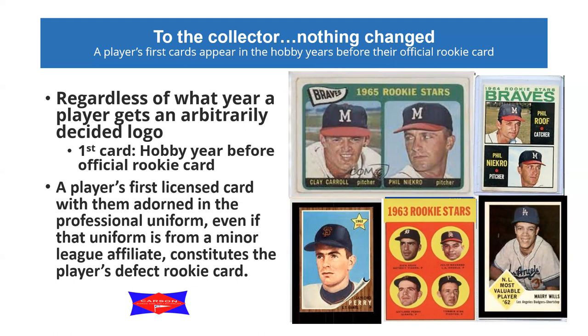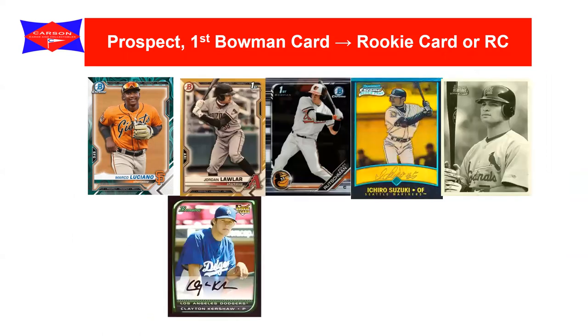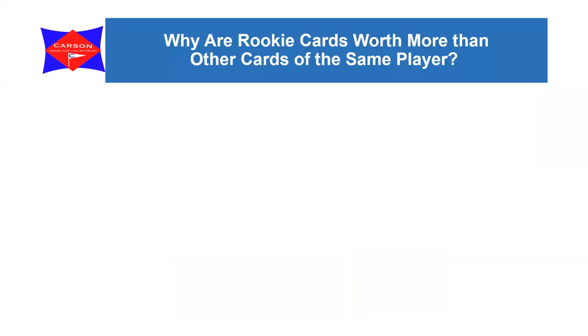Maury Wills didn't have a rookie card in Topps until later because Fleer was first to come out with his rookie card, due to licensing problems with Topps. So the progression goes: prospect cards, then first Bowman cards, then rookie cards - whether Bowman Chrome, Bowman Heritage, or plain Bowman - and then the RC designation placed in a corner of the card.